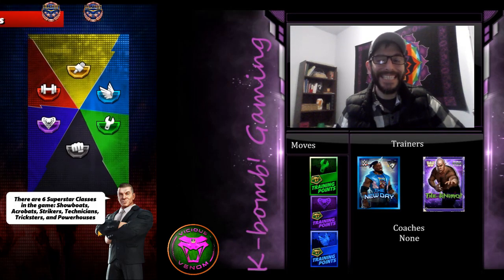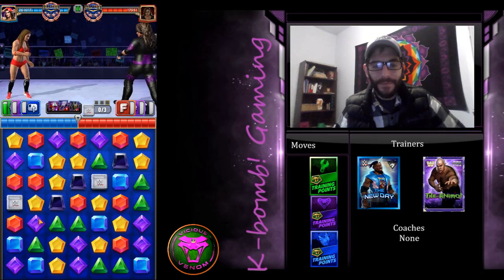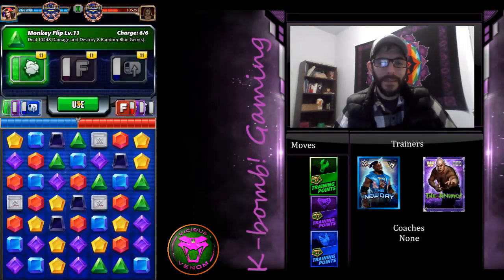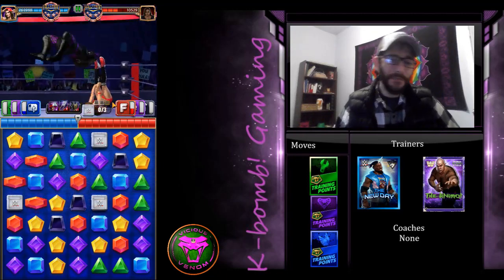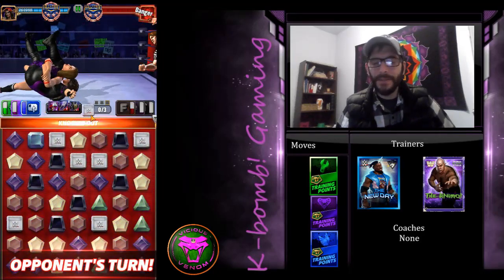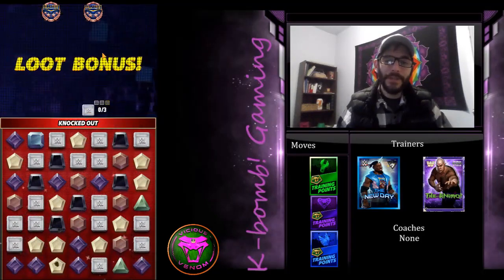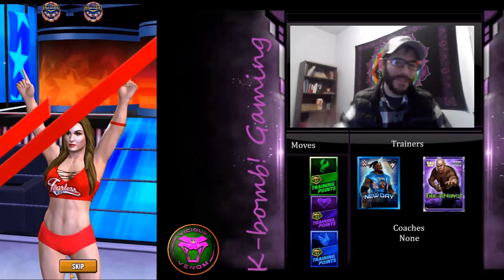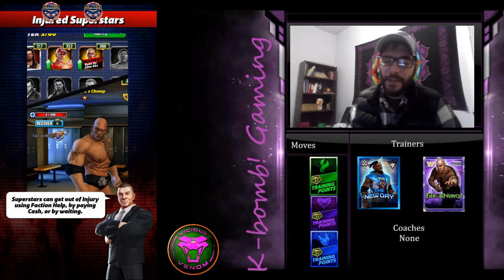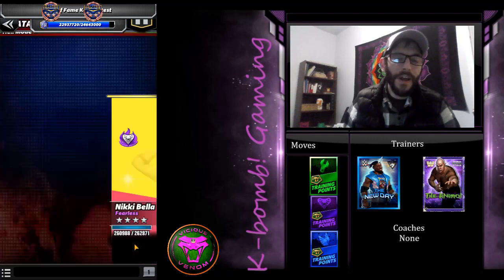These blitzes can be a grind, especially if you're trying to get points for your faction. But it's an easy way if you have an excess of blitz tickets to get some of the keys to open up the briefcase sleuths. I've seen some great pulls in briefcase sleuths — I myself got a four-star silver Wendy Richter last month. Of course I wasn't filming, but you could imagine I went absolutely apeshit. It definitely helped me out in the month-long event. You just have to be patient with that kind of stuff — they do have faction points, which is what I'm really after.